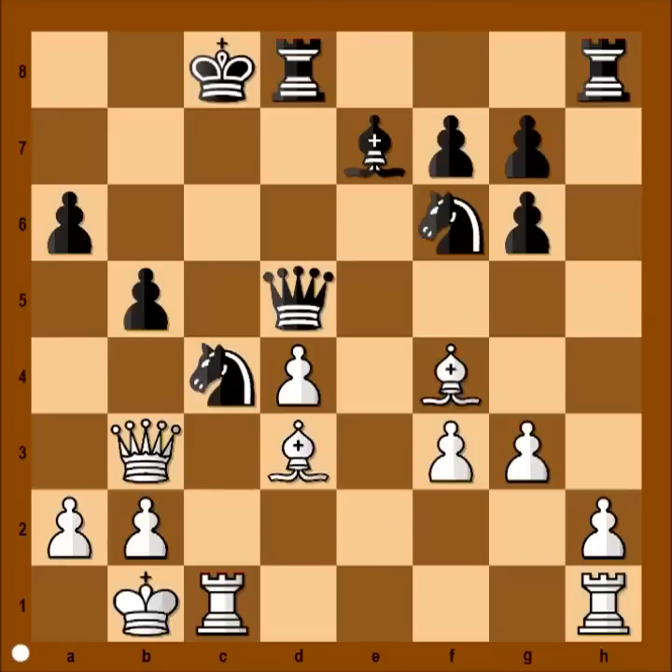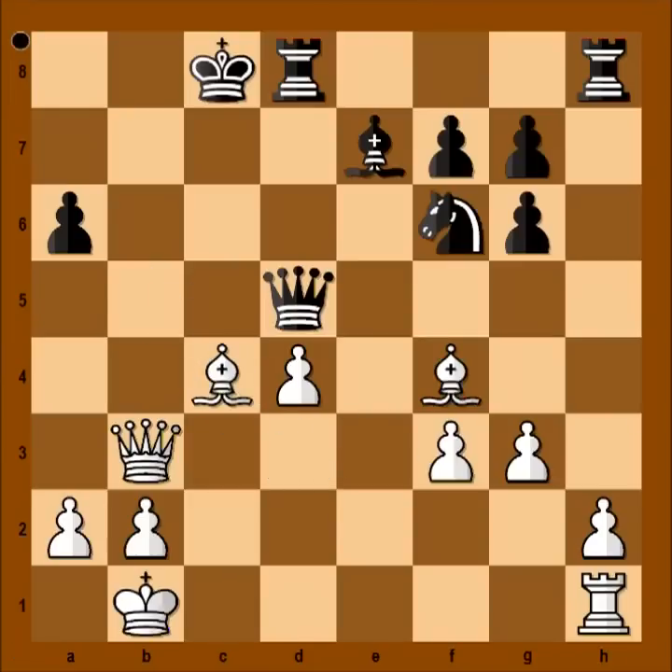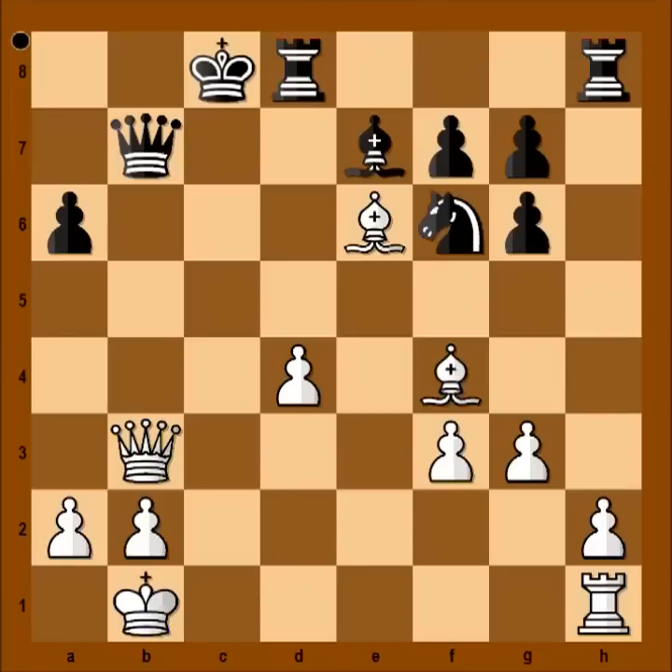And now a very interesting move again — rook takes on c4. Pawn takes rook. Bishop takes on c4, attacking the queen. Queen to b7. Bishop takes on c7, bishop to e6. And black resigned.